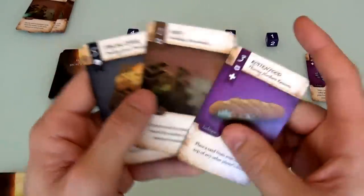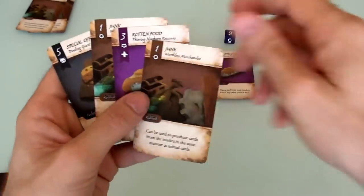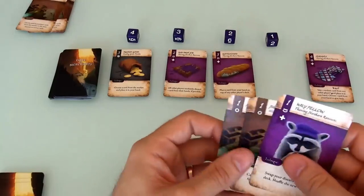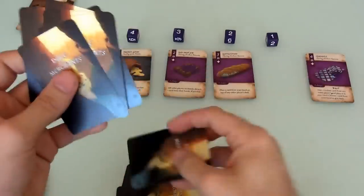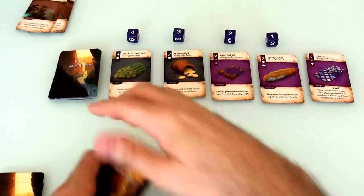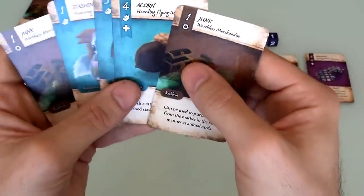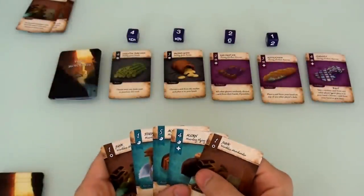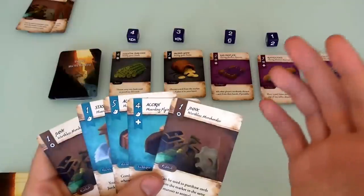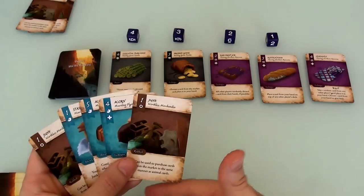Jen kept junk in her hand so that next turn she'll be able to use rotten food to put junk in my deck. She draws back up and gets some junk — not much surprise there. She draws another card, and that was Jen's second turn. The gauntlet has been cast — Jen is starting to go aggressive.